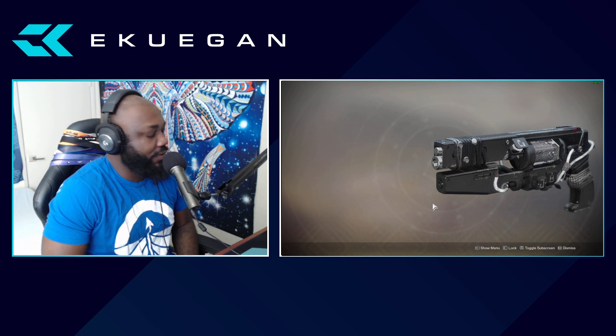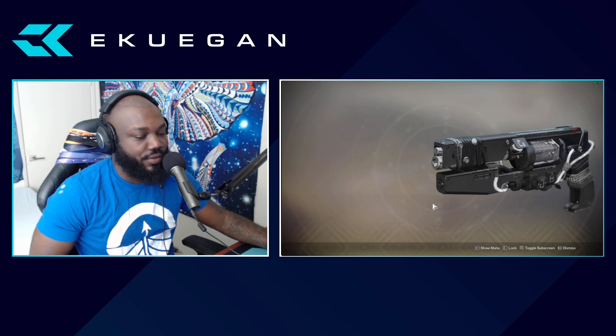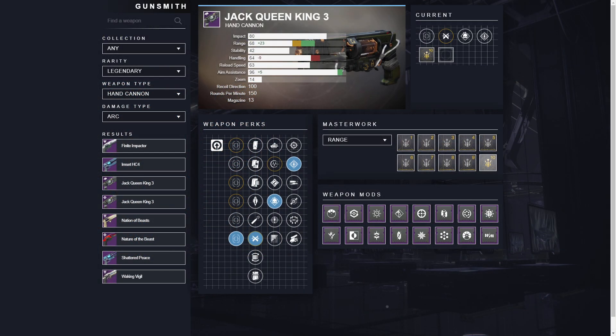Jack Queen King is a 150 RPM hand cannon. We do have the Waking Vigil, but Jack Queen King gives us a bit more than just the lightweight frame and other stuff, because Bungie has now added different perks to it. The original one that we had in the Curse of Osiris DLC was curated. So we're going to go through what I envision and what I think is going to be good on the gun. Jack Queen King is a lightweight frame hand cannon, meaning you get to move faster with this weapon equipped.